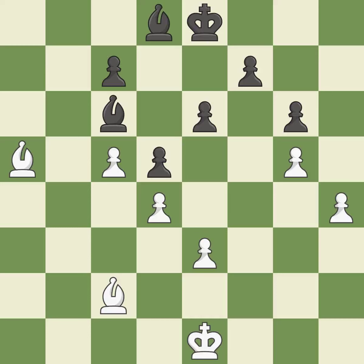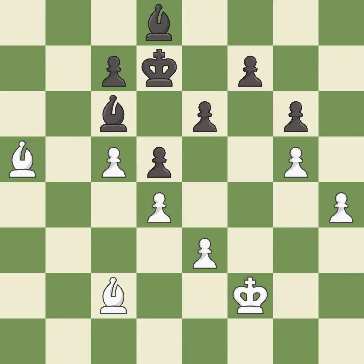This activates the king in the endgame by getting it off of the back rank — it is good. An active king is critical in the endgame and getting it off of the back rank is the first step — excellent. This moves the bishop to a better location, allowing it to control more squares — it is good. This ignores an opportunity to increase a bishop's scope by moving it to a better square — it is an inaccuracy.